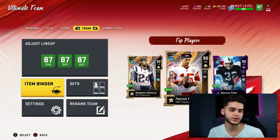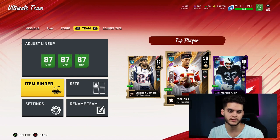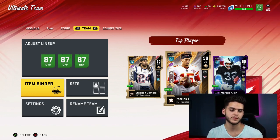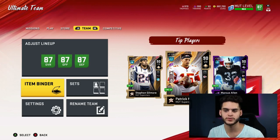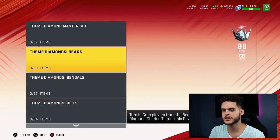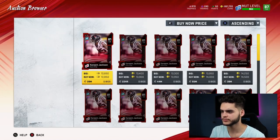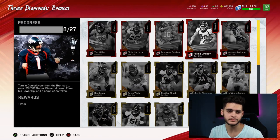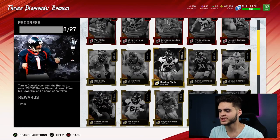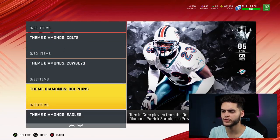If those cards all went for 2k before and now they go for 4k, you could literally double your binder. If your binder was worth 200k before, it could be worth 400k now. Core elites are big in this too. Let's look at the Broncos — Kareem Jackson is 13k, Philip Lindsay is 15k. Make sure you check the reduction first because it could kill your profit margin. Some cards won't have gone up much — it all depends on the set.